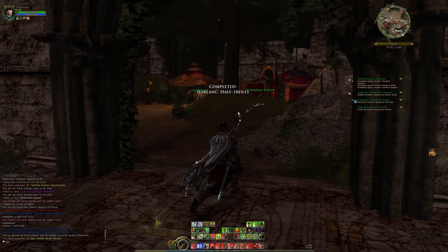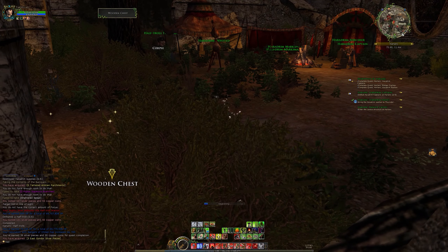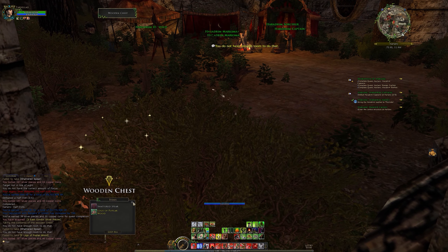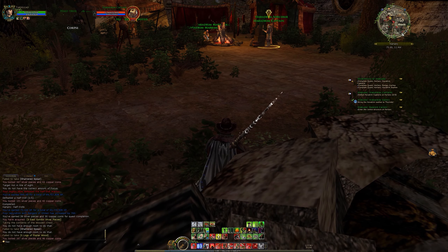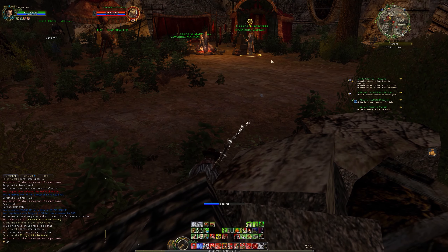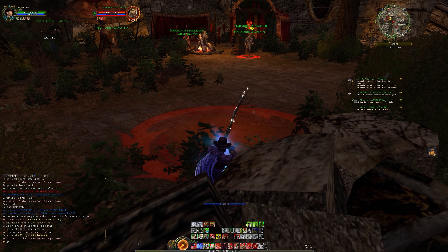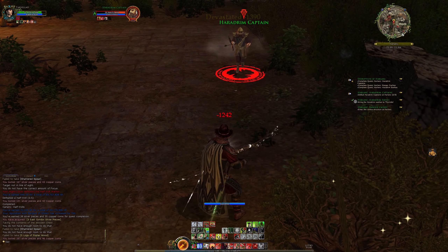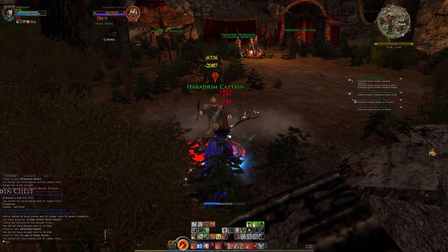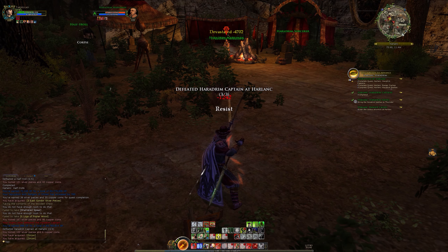The only annoying thing about not picking up everything from the backpacks is they're not going to respawn, which is a teeny bit annoying. Let's pick up this wooden chest. We need to kill one more captain who is here. I'm pretty sure if I attack him I'm going to aggro like three of them. Let's put down a trap and then try that, and then we just need to find the center structure.